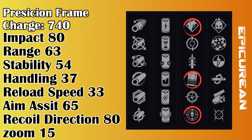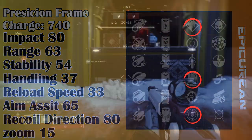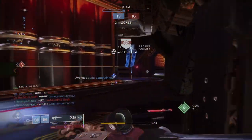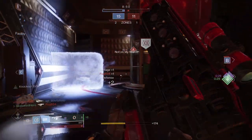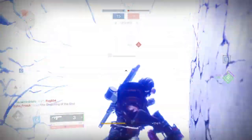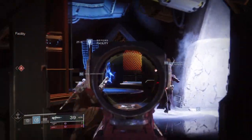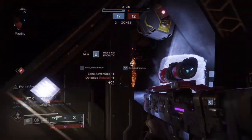Threat Detector is a situational perk depending on the fusion rifle type being used. It offers increased reload, stability, and handling for the weapon when enemies are in close proximity to you. This perk is a 50-50 depending on your fusion — fast firing to average fusion rifles will benefit the most, as their pre-charge won't put you at a major disadvantage against multiple foes. However, on a high impact fusion, its long pre-charge compared to the rest really hurts it. With an impact that high but reload speed that low and charge time that high, Threat Detector would not work well for high impact frames.